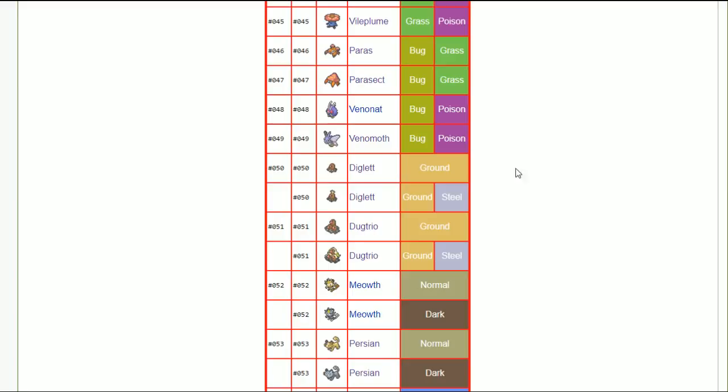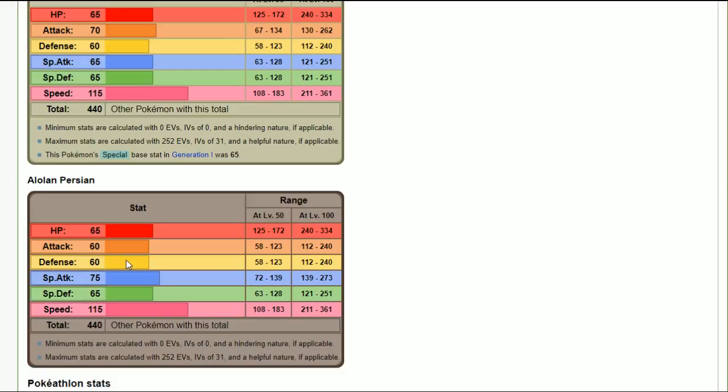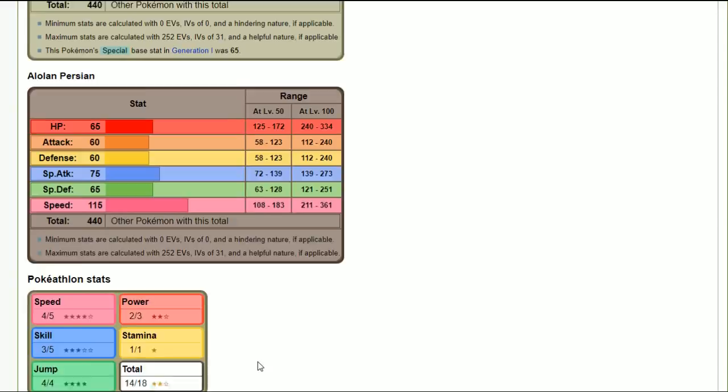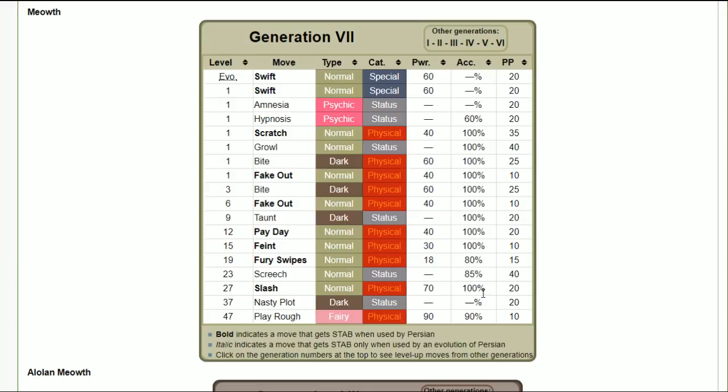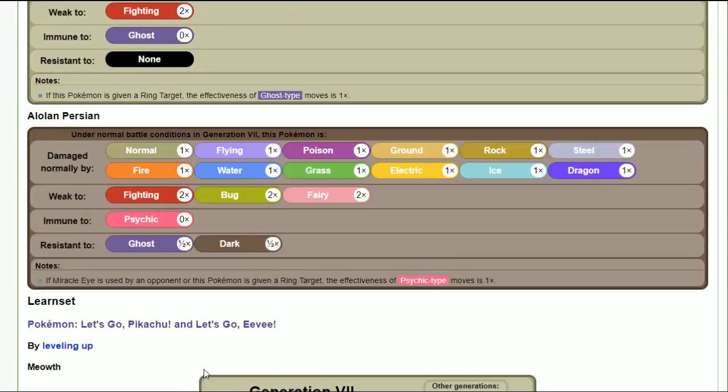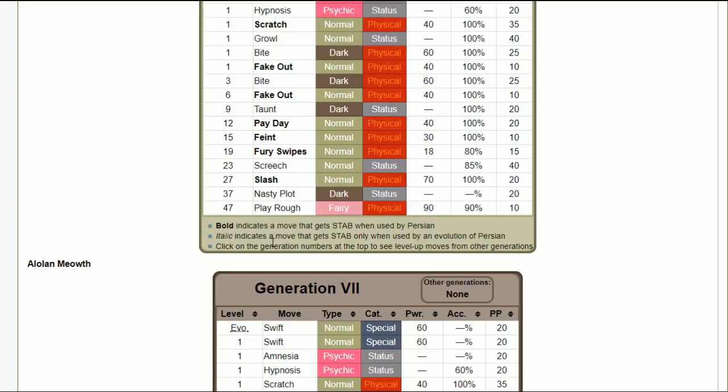Persian is a weird Pokémon. I'm not sure if special attacking Persian will find any usage, so timid or jolly depending on your moveset. The 115 speed is really good but doesn't have much to back it up beyond fake out and taunt. However, nasty plot makes a case for timid Persian, where you try to get the most damage possible.